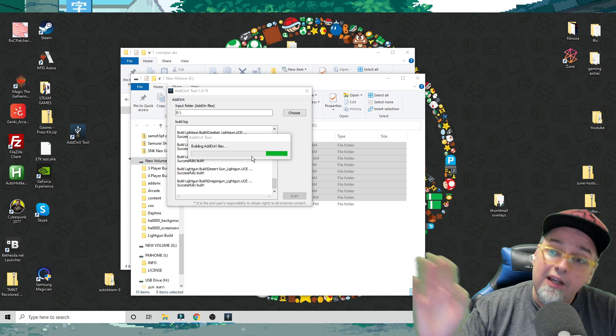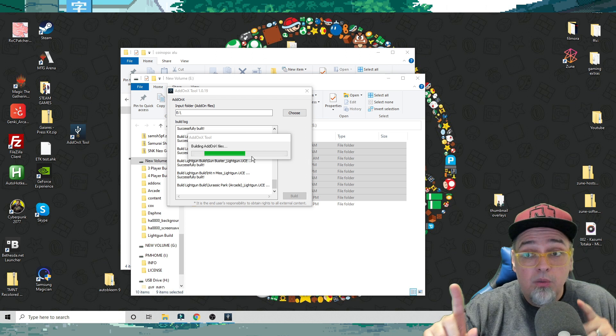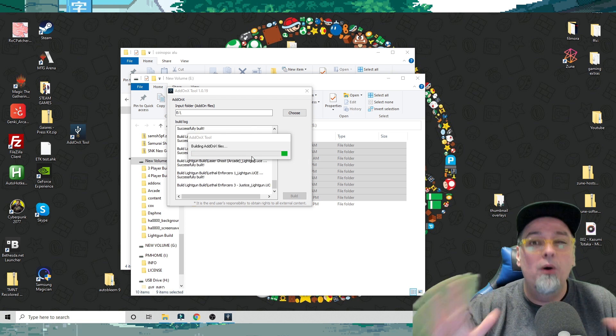Go do something else, come back in about an hour — this could take like an hour, maybe a little less, maybe a little longer. I think this particular build takes around an hour to build. We're going to let this run through and then come back. We can't test it out right away — we still have a couple things we have to do on the actual Legends unit.